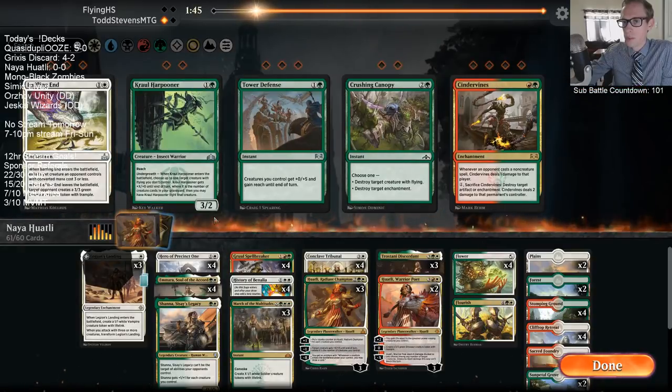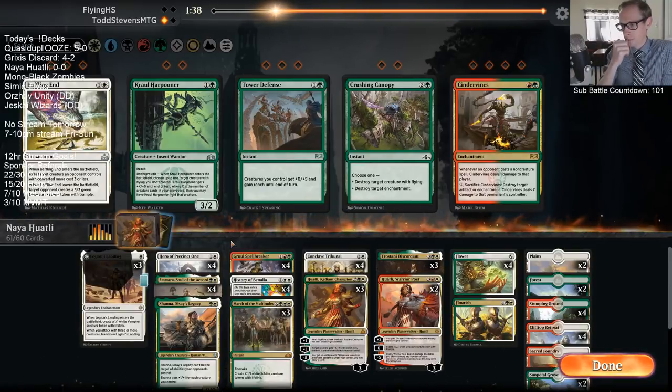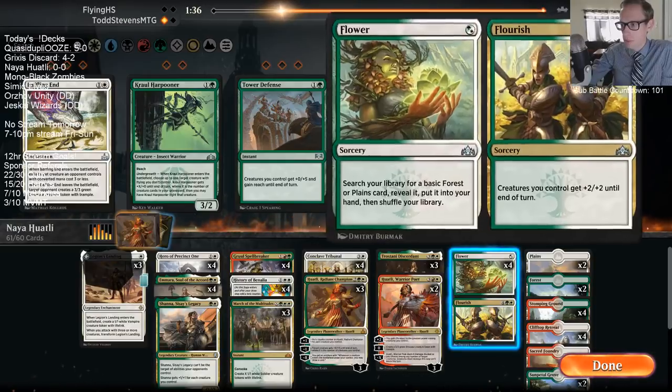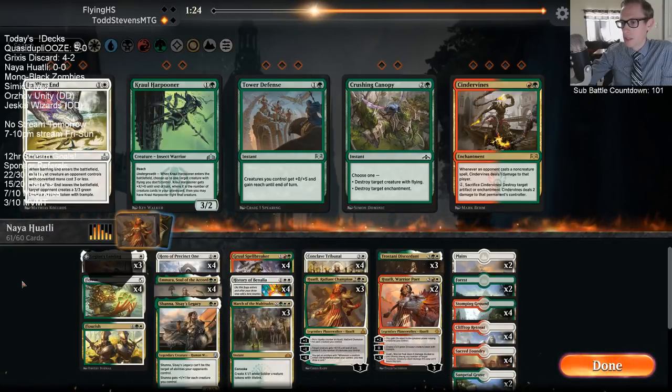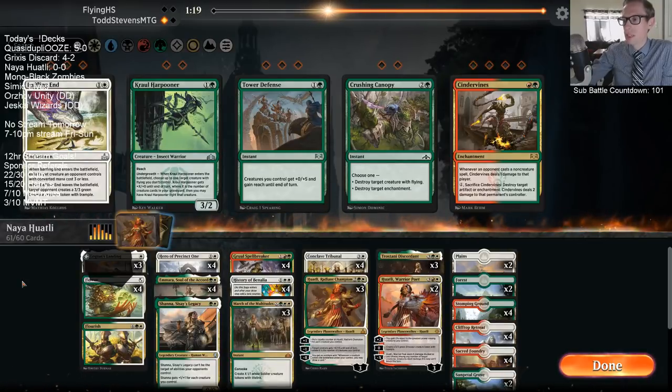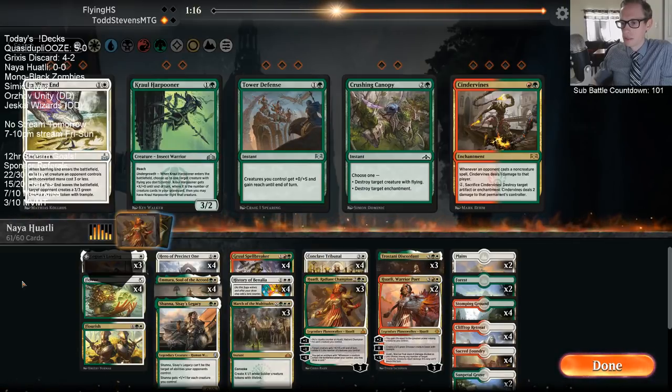Let's get another Tribunal. Baffling End is not really Crushing Canopy — basically we just want one other Tribunal. I kind of like all of our cards; I don't see anything we necessarily don't want. I want to take out a Spellbreaker.